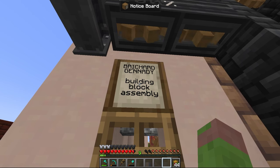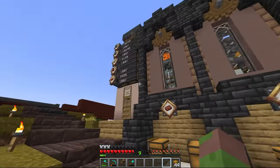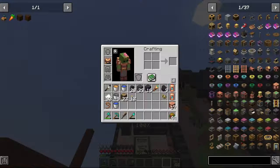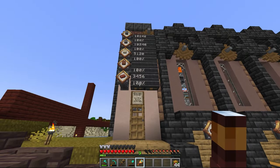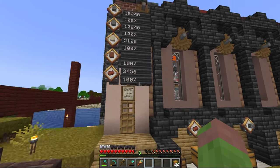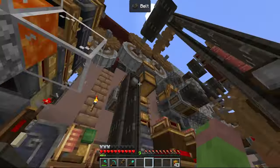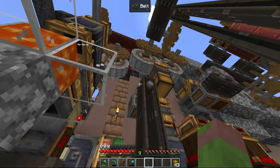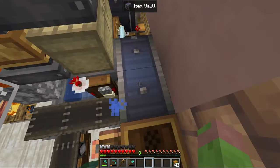I did pick out a name for our machine - check this out: Richard Gennady, Building Block Assembly, known primarily by his short name: Brick Generator. So obviously we're gonna build the rest of the building today. We actually have 100% of more or less everything on here. The vat with clay balls is the only thing not filled to completion, which is exactly why the cobble generator is still generating.